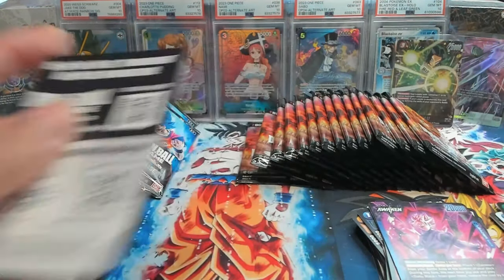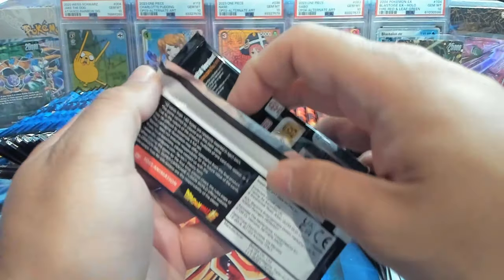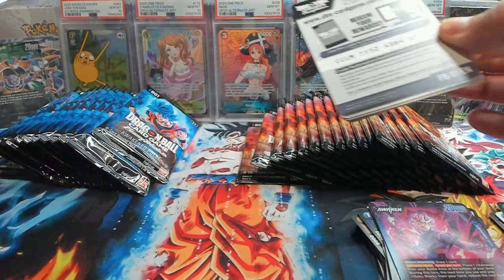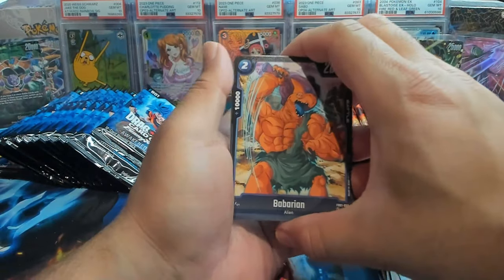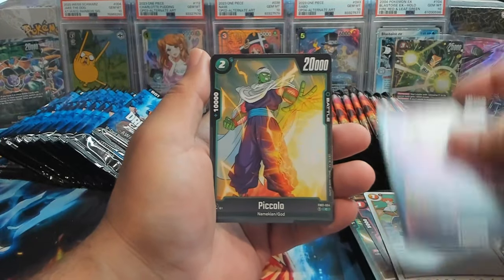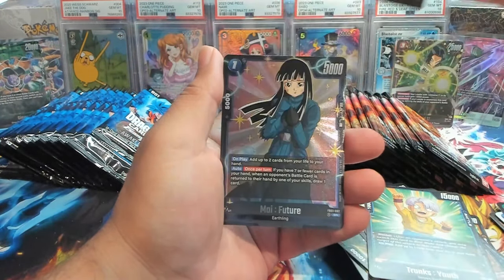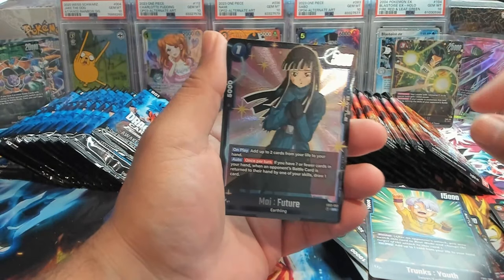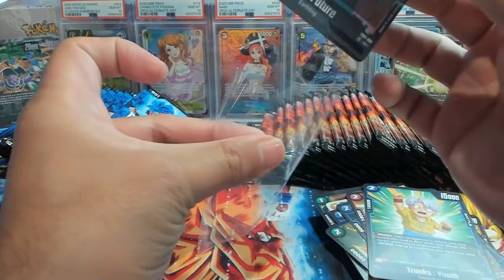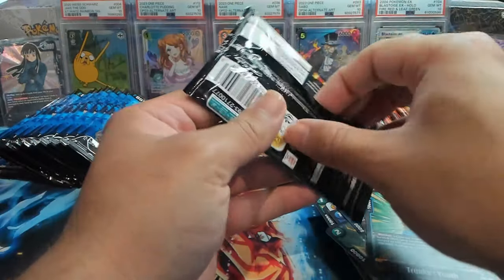We have Sinisterous Shadows and Android 20. I really want to play a Goku Black but I just don't have all the cards I need to play that deck in physical or digital. We have a Barbarian, Cooler, Krillin, Vados, Zamasu, Trunks, Mecha Frieza, and hey — there we go — we have a Mai! Great card for blue. Looking forward to incorporating that card into my deck.